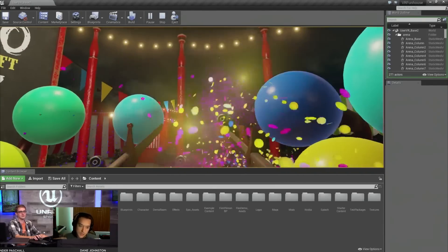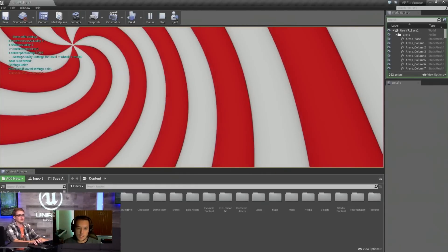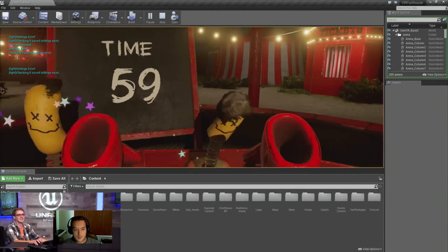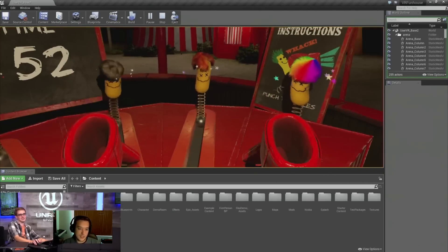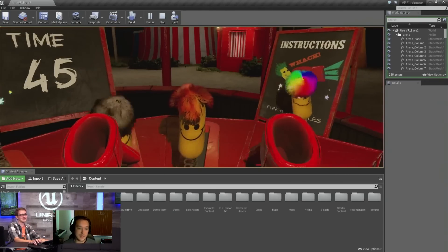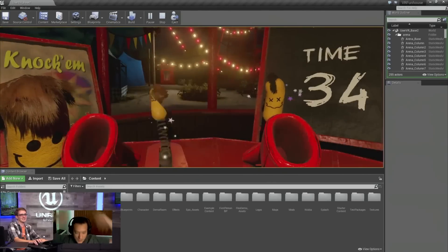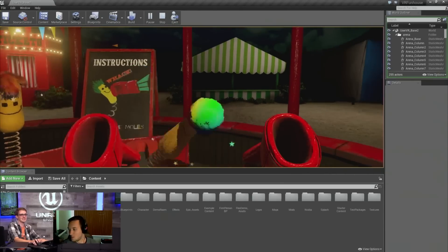We have these zany little moles that come out of a whack-a-mole machine. One of our artists, Nikolai, was like, 'I also want to punch these things.' So then we allowed you to punch the crap out of them — that's what this kind of game is. In the mod, we replaced the hair with fire, so their hair is just like they're burning. It gives you even more reason to punch them in the face.